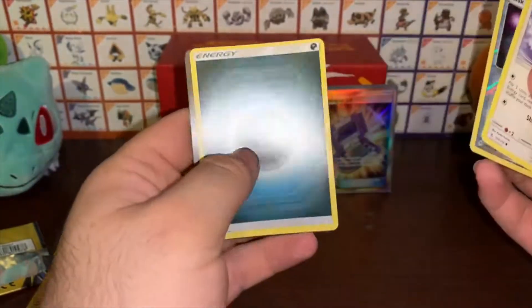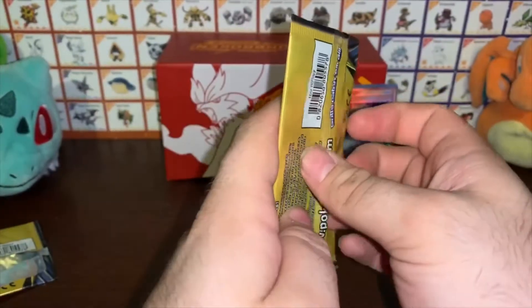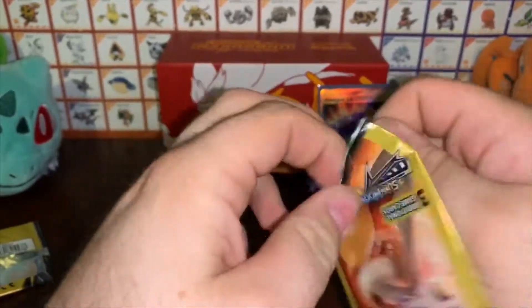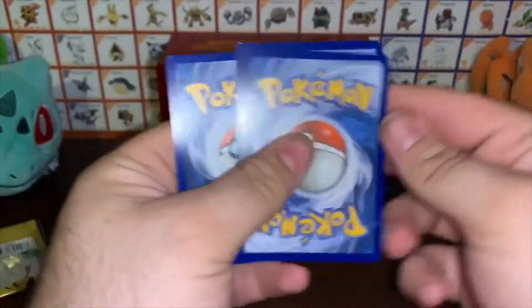Got a Porygon, a reverse holo Dusk Stone, and a Dark Energy card. All right, last pack — hopefully we get some magic out of this and get something good. A Tag Team would be nice, a rainbow rare Charizard would be even better. Let's do the pack trick and see if we get anything decent.